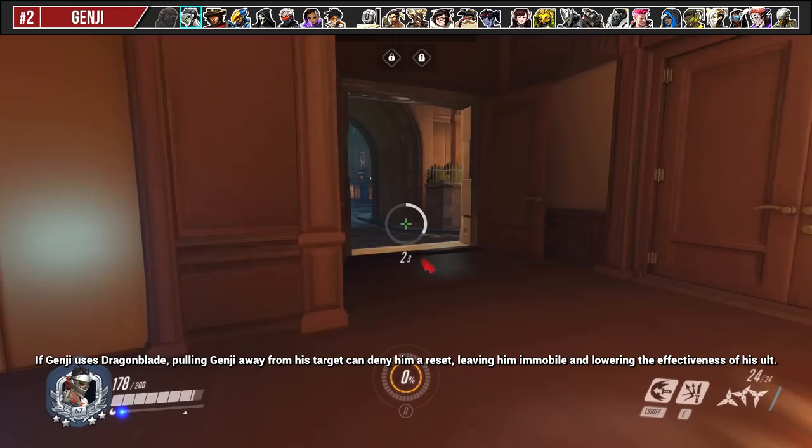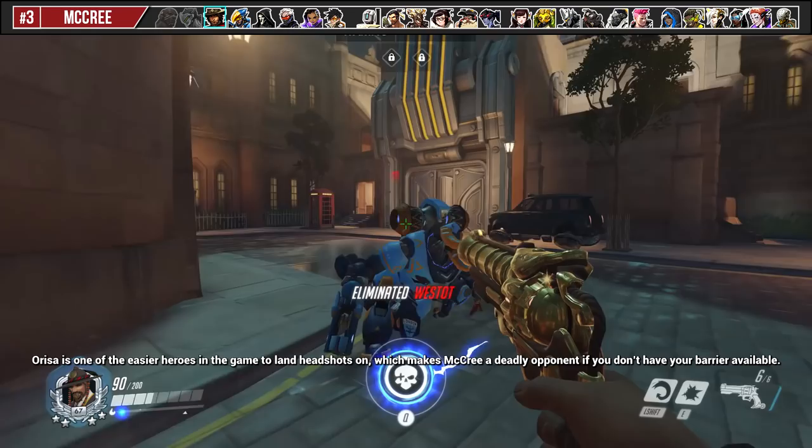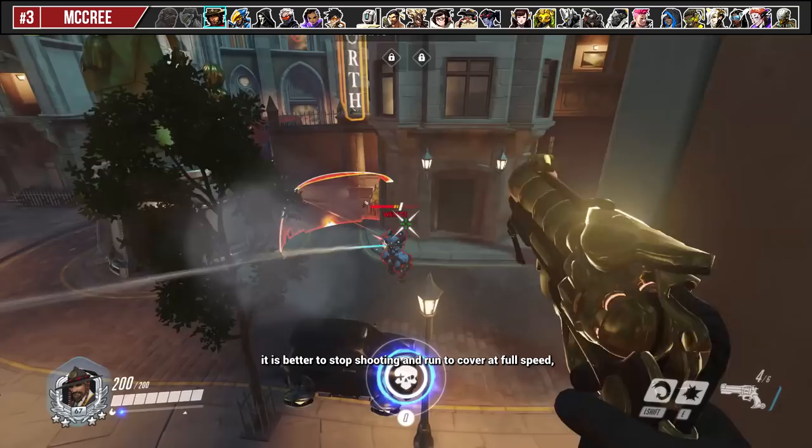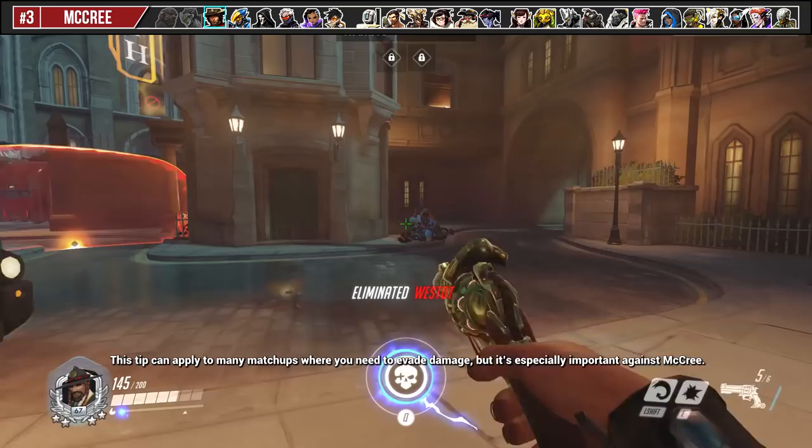Orisa is one of the easier heroes in the game to land headshots on, which makes McCree a deadly opponent if you don't have your barrier available. If you find yourself in a situation where McCree can land free shots on you, it is better to stop shooting and run to cover at full speed instead of retreating while firing back, since you will move at half speed while shooting. This tip can apply to many matchups where you need to evade damage, but it's especially important against McCree.